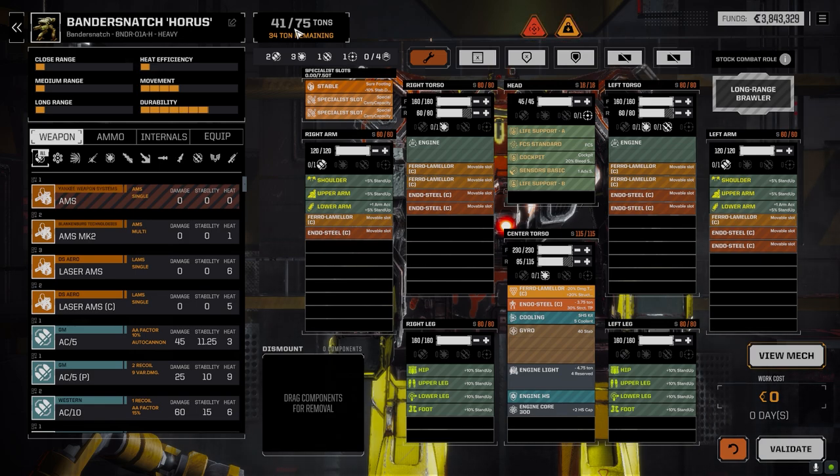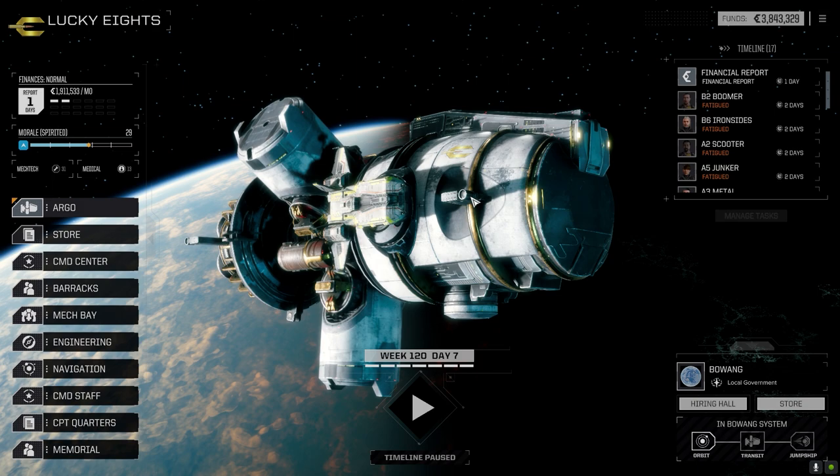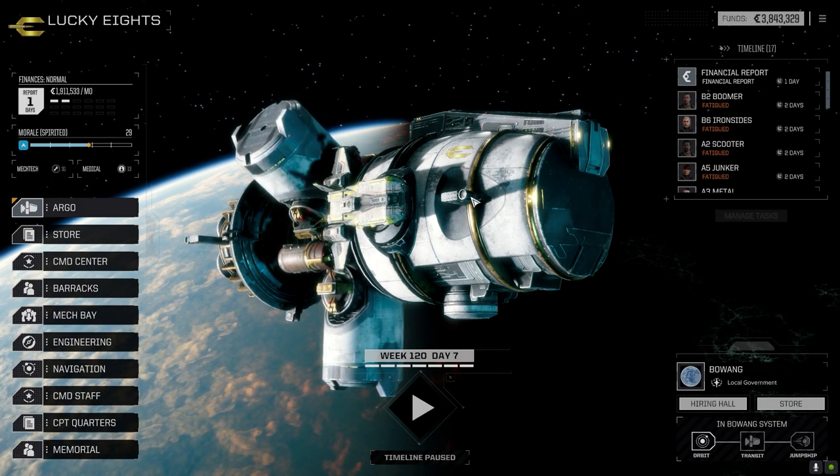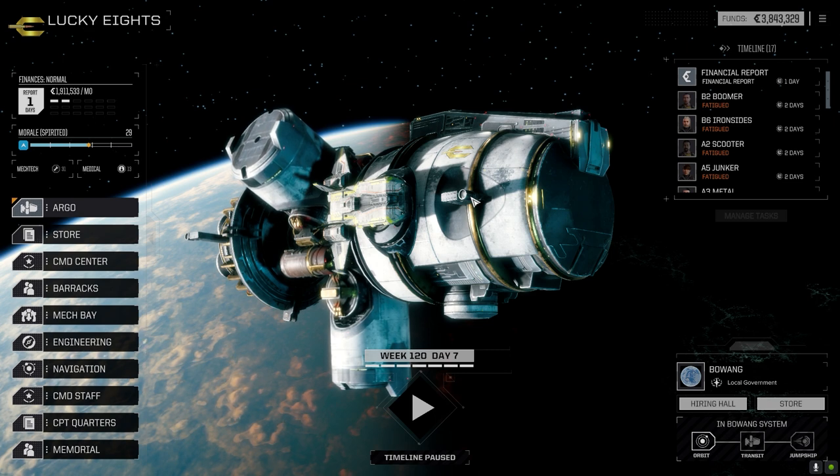It'll be like 23-24 tons for the ACs, so that puts us at 65 tons with about 10 left over. I don't know, we've got to do something for range — maybe a couple of ER Larges in the torsos, but then we have to worry about heat sinking. That'll be for when I jump. All right, I'm going to end this episode here. Next time we go with the third lance — maybe an ambush convoy mission. Hope you enjoyed it — drop a like, subscribe, and drop your comments down below. Until next time!